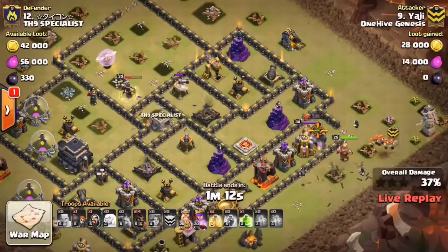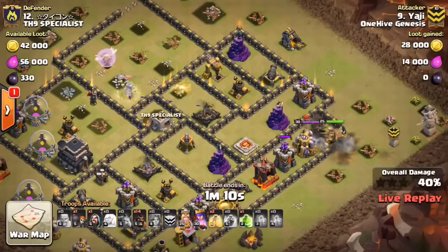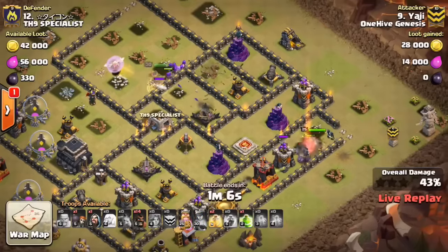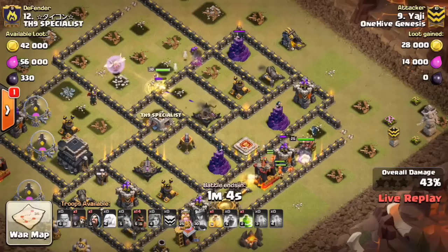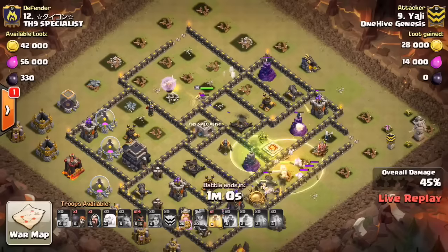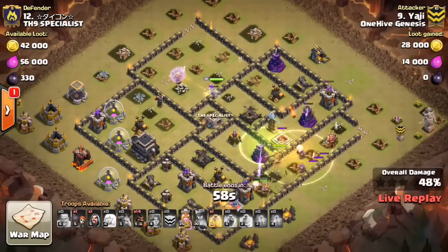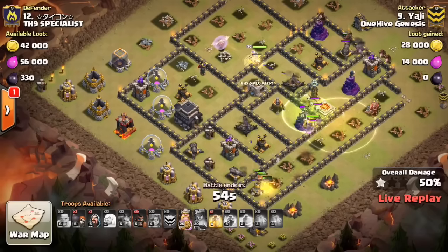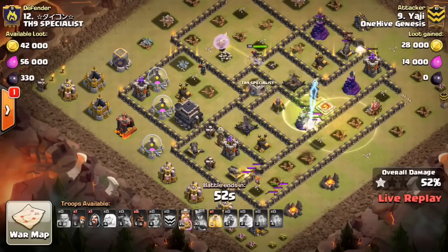Needs to pop the Queen's ability soon — she is getting low, and both Xbows are on her. There goes the ability — great placement there. I think she's out of range of that second Xbow, so she should stay up, and that's huge because he needs her for cleanup with this amount of time left. Here come the Valks and the King. The Valks are getting a little bit crazy — they ran all the way to the bottom and they're gonna be stuck on the wall.